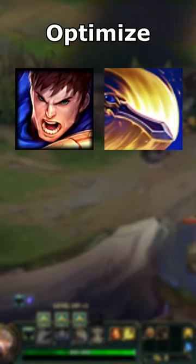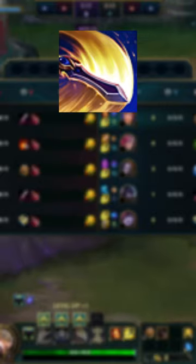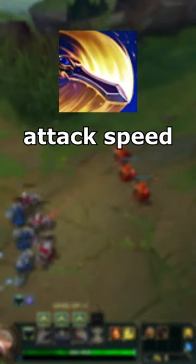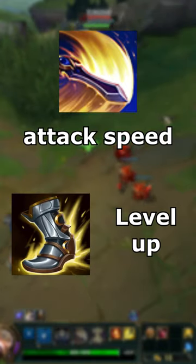Here is how to maximize Garen's spin damage potential by building him efficiently. Contrary to popular belief, Garen's E does not benefit from bonus attack speed from runes. Only bonus attack speed from item stats and Garen's attack speed growth make Garen spin faster.